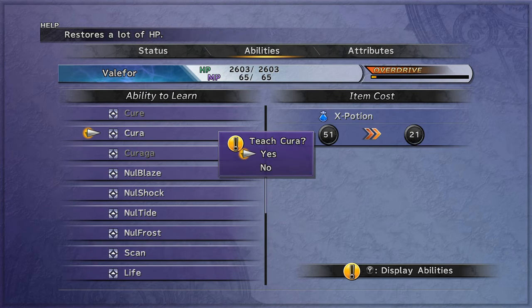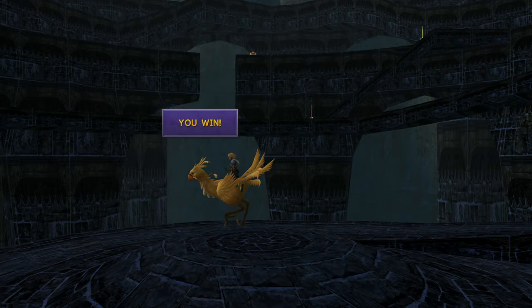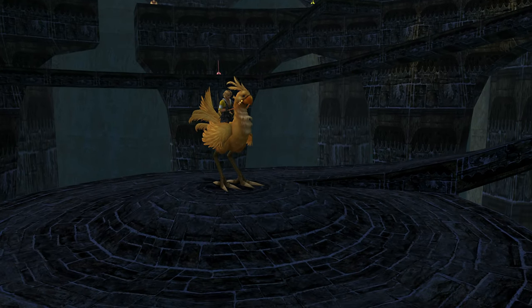Give Valifor Kiraga, and add Haste if possible. Next, do the Chocobo Racetrack.